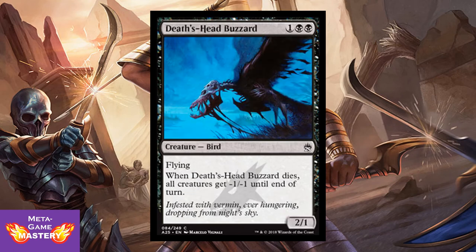Death's-Head Buzzard is a finesse card if ever I've seen one — be careful when you play it. It's 1 colorless black-black for a 2/1 flying bird. When Death's-Head Buzzard dies, all creatures get -1/-1 until end of turn. You can activate this yourself with a sac outlet whenever you want, but you have to be choosy — make sure you're putting yourself in a position where your opponent loses more than you will.